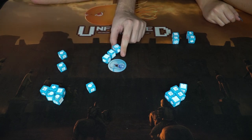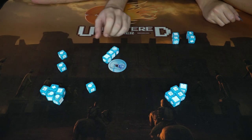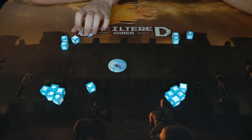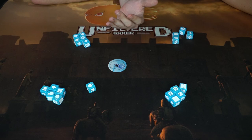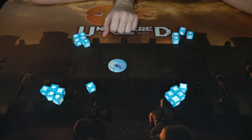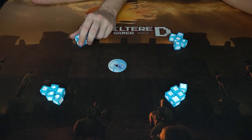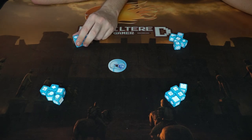Once your snowman reaches the north pole in the middle, you call 'freeze!' and the round ends. You then check if any of your three pieces are wilds — if one piece is a wild, you score one point; if none are wild, you score two points. Then the round restarts with 'one, two, three, snow!' Players keep going until someone reaches a total of three points across all rounds, winning the game.